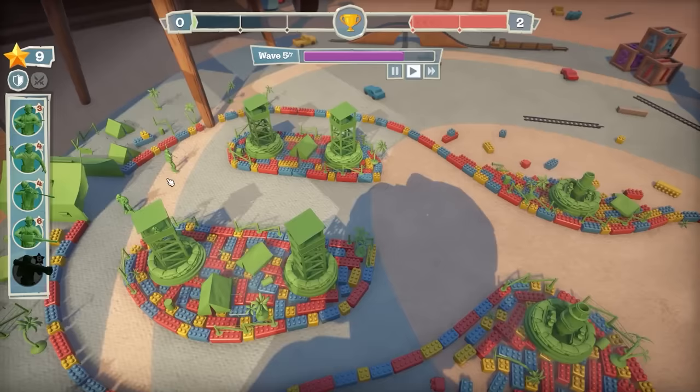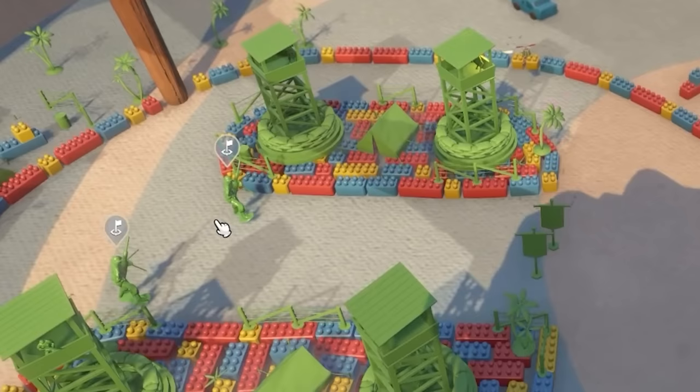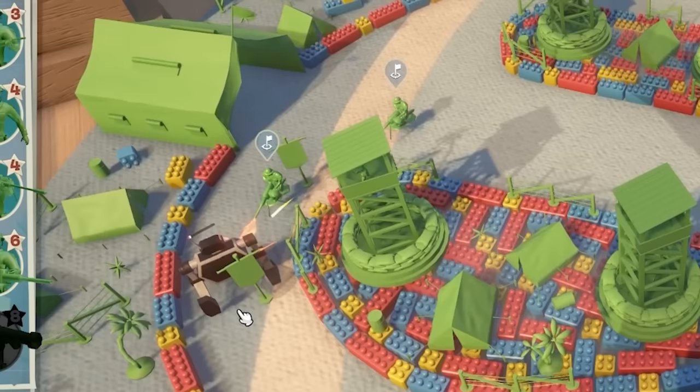Maybe I should bring up my machine gunners so we can do damage from earlier on. Man, they walk so slow. Walk faster! Oh no, they're going around the wrong way. Go back! All right, that's it - they're doing damage. Oh, it is actually working. I think we've done it!